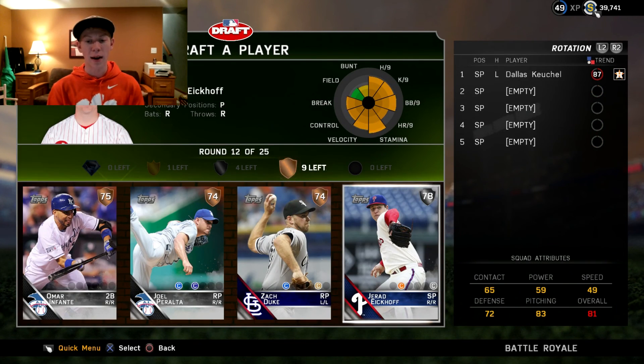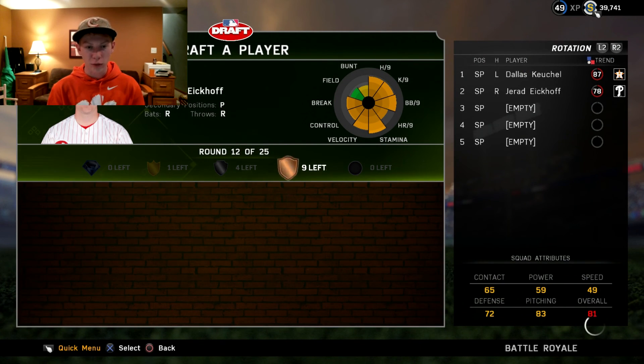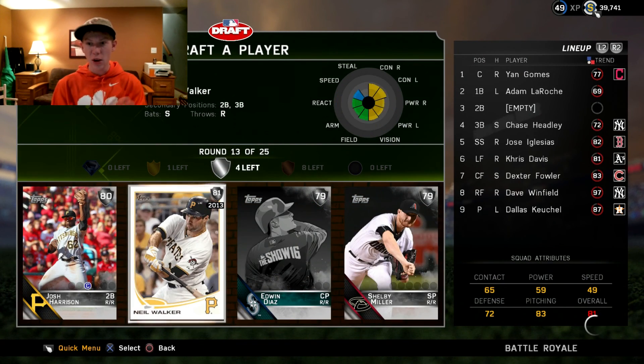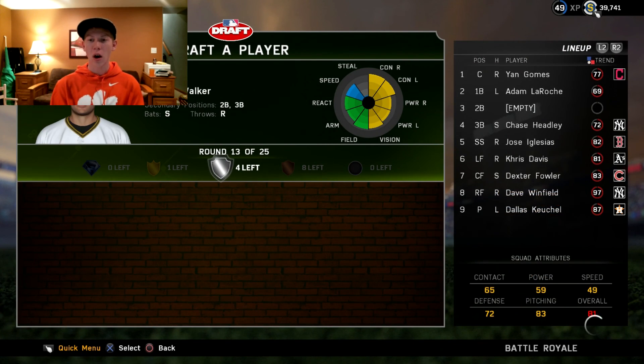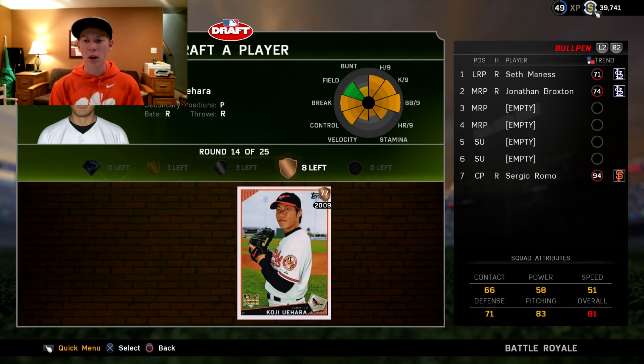This is a good round — I will take Jared Ekhoff in because he was a silver and a bronze round, continuing on. Neil Walker, I like that to close out our actual rotation, and next up is Koji Uehara. I love that card.